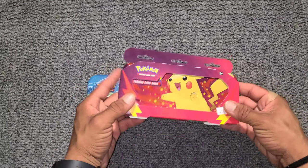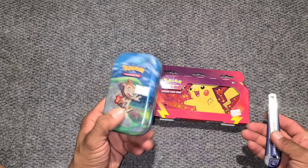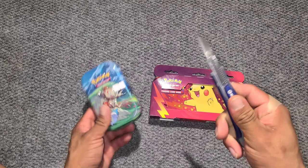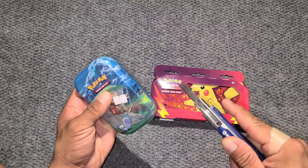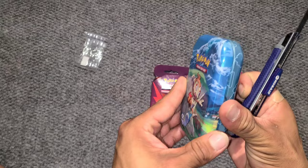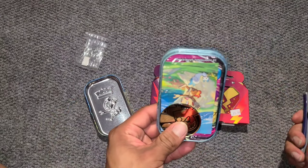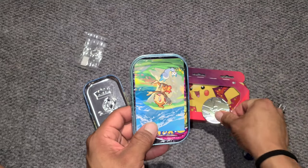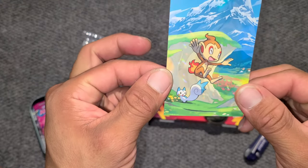So without further ado, let's go into both of these. We're gonna hop into the tin right here, get my handy dandy and cut the sides. Be very careful, release the plastic. And we get a Pikachu coin — you get a Pikachu coin. We get the card that I'm missing, the Chimchar and Pachirisu card.